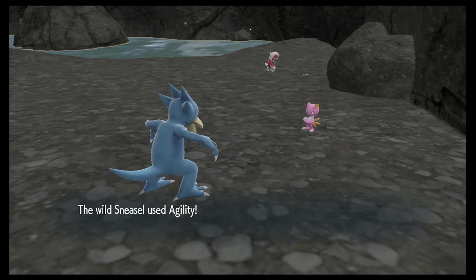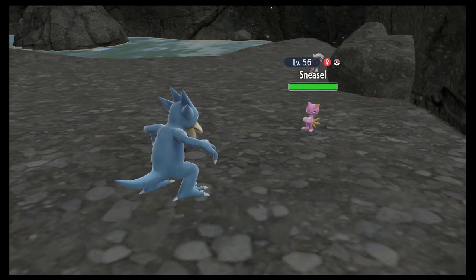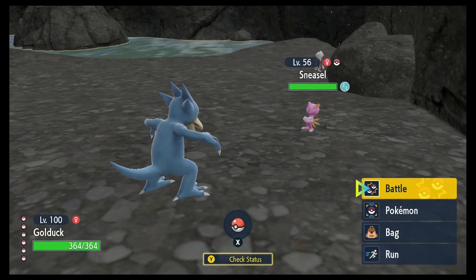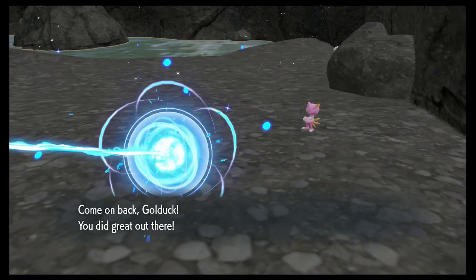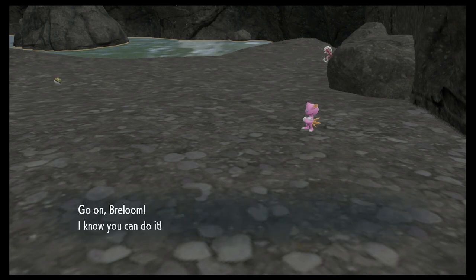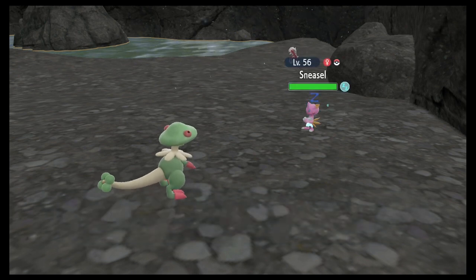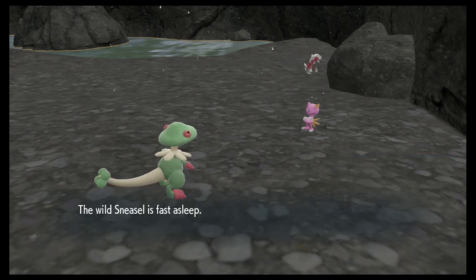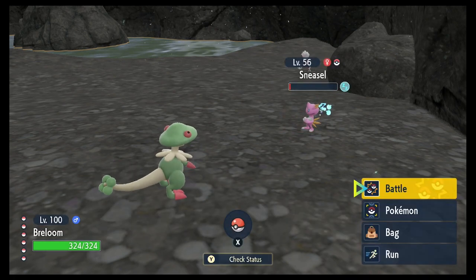What's a catcher Pokémon? Breloom, for one. Gallade could do it. Breloom is a false swipe user. The reason for the Golduck is so that I can Soak them. What does Soak do? It changes their typing to water. So if they have any moves, they will no longer have STAB unless they're water-type already, or they have water-type moves.